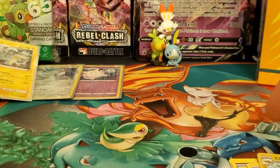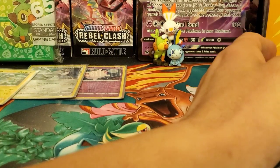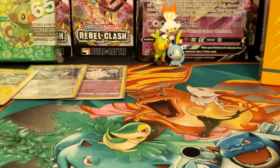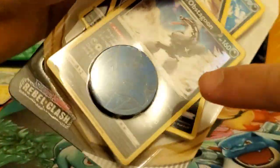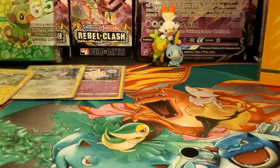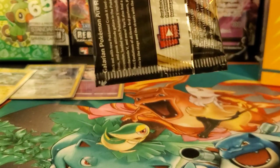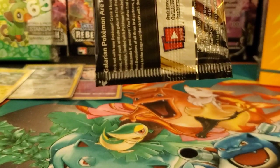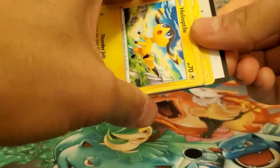Three out of five packs we got holos that we needed — that's pretty cool. Now let's get into the single-pack blisters with promo cards. There's a cool Lucario promo — actually both coins are Lucario. Why couldn't they have some different coins? It would've been really nice if they had coins featuring Pokémon from the actual set, like the Sword and Shield set.